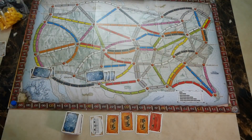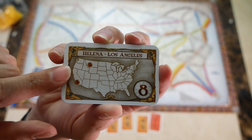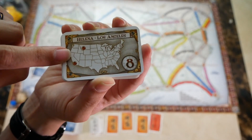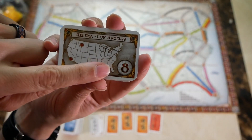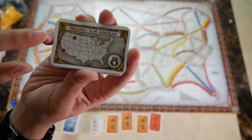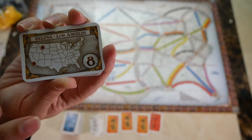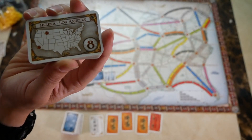Next, shuffle and deal tickets. Tickets will tell you two cities on the map with a miniature version of the map showing two dots indicating their general locations, plus a point value. If you complete the ticket by connecting the two cities via any capable route, you will score those points at the end. However, if you do not complete the route, you will lose those points at the end of the game.